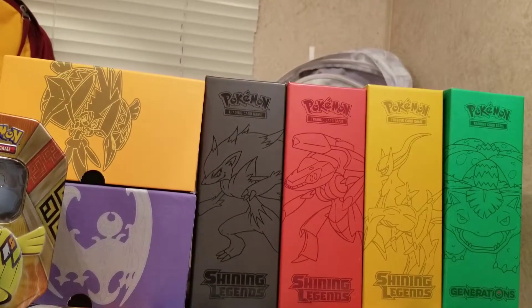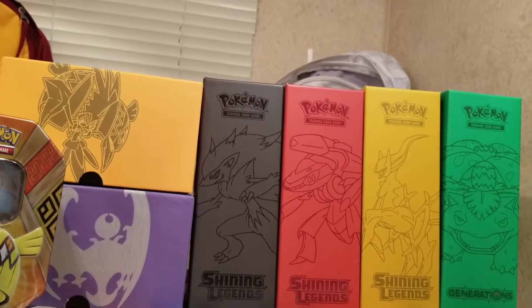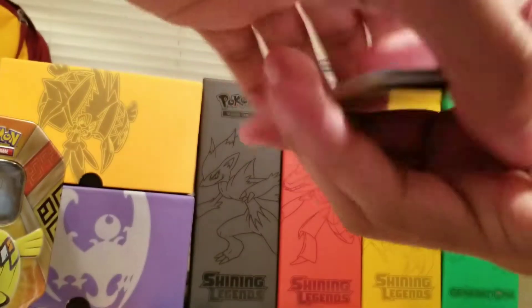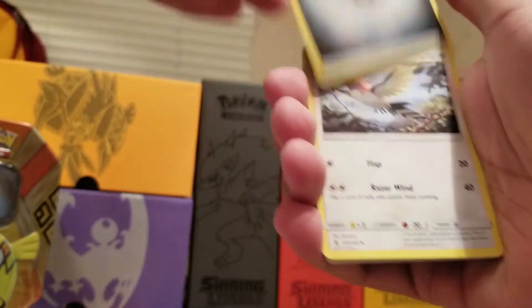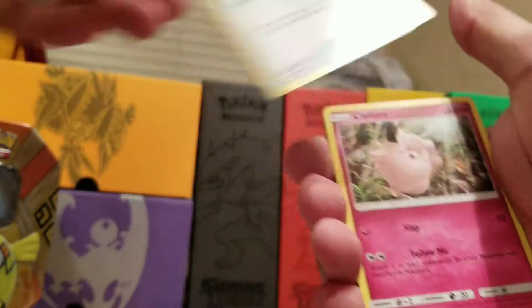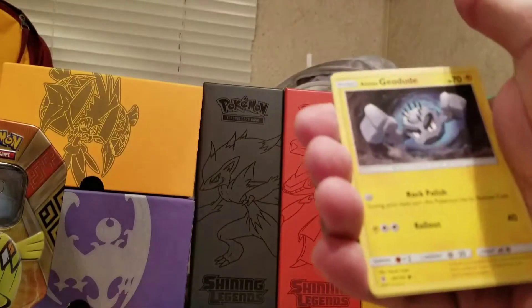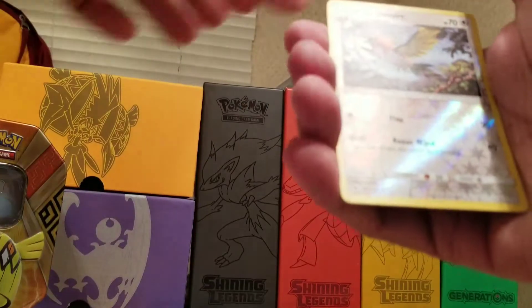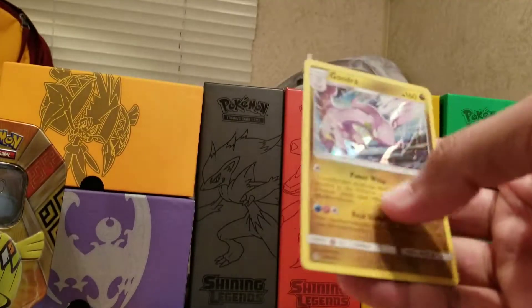The last one here is an Alolan Ninetales pack. Let's see what we get out of that. We have a Steel Energy, Metal Energy, Fletchinder, Weepinbell, Aquapatch, Clefairy, Rockruff, Barboach, Alolan Geodude, Fletchling. Fletchinder is the Reverse in the pack, and the Rare in the pack is a Holo Goodra.